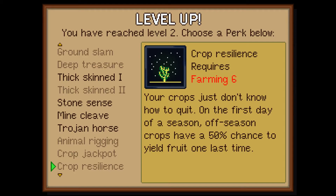And then there's crop resilience, requiring farming 6. Your crops just don't know how to quit. On the first day of a season, off-season crops have a 50% chance to yield fruit one last time. How nice — they're like, I'm going to do this for you. Eat my fruits.